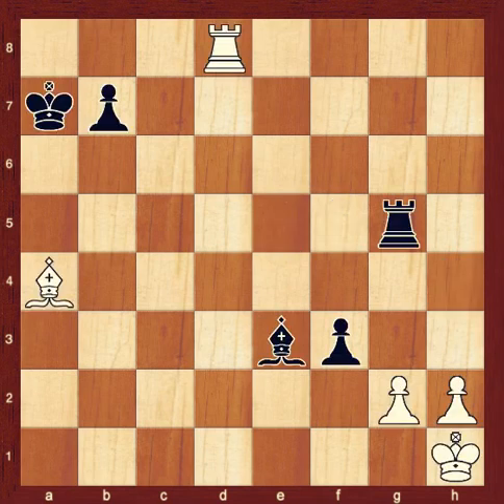Pawn takes bishop. Pawns are the weakest member of the chess army because of their limitations in movement. However, when the pawns work together, they're an important part of your army. Pawns are very important to the game strategically, and sometimes a single pawn can make the difference between winning and losing.